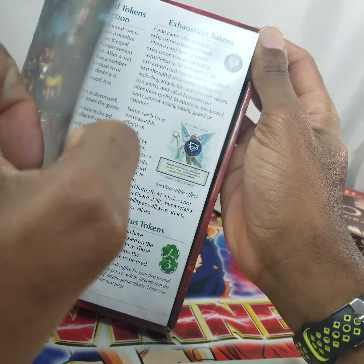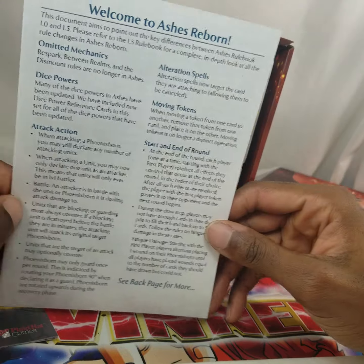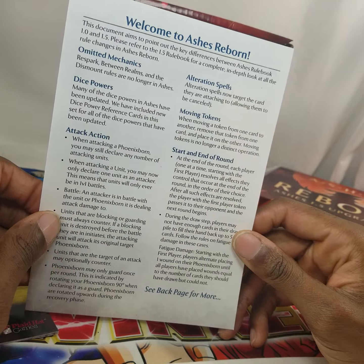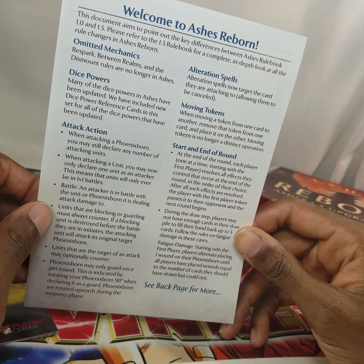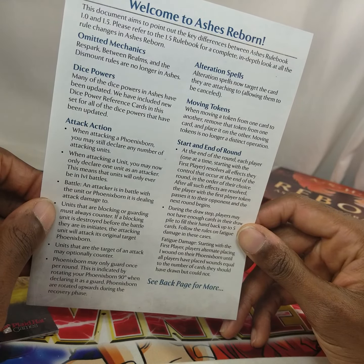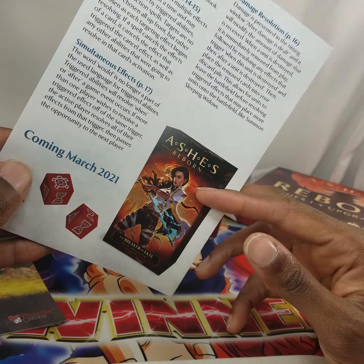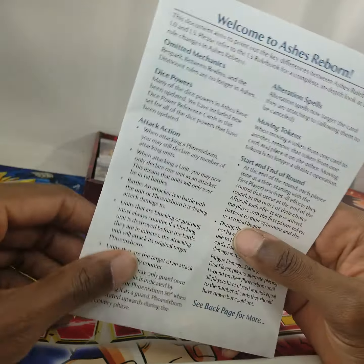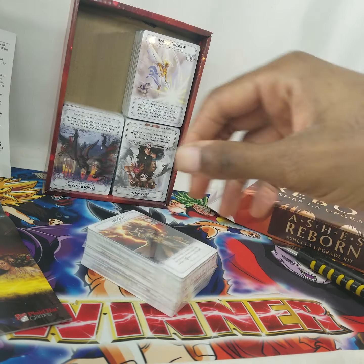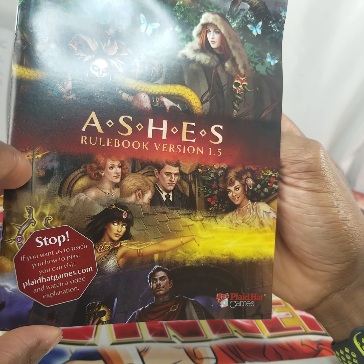Roll the rulebook a little bit. Welcome to Ashes Reborn. This document aims to point out the key differences between Ashes rulebook 1.0 and 1.5. Please refer to the 1.5 rulebook for a complete in-depth look at the rules changes in Ashes Reborn. A lot of stuff. Anyway, bunch of cards, four big stacks, let's get into it. Check out the rulebook first — Rulebook 1.5.